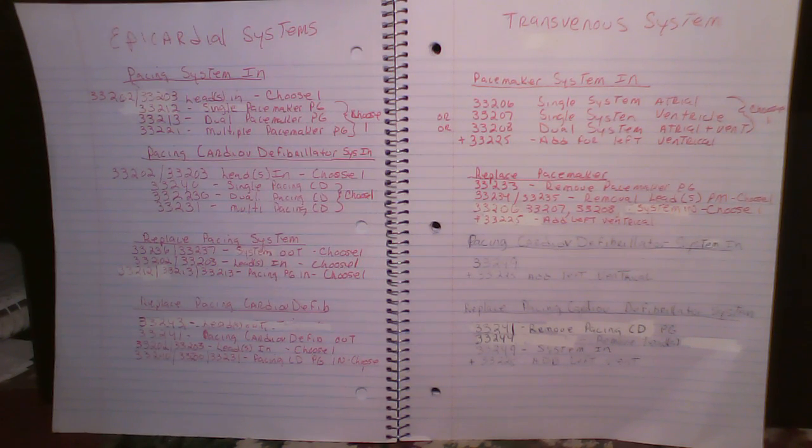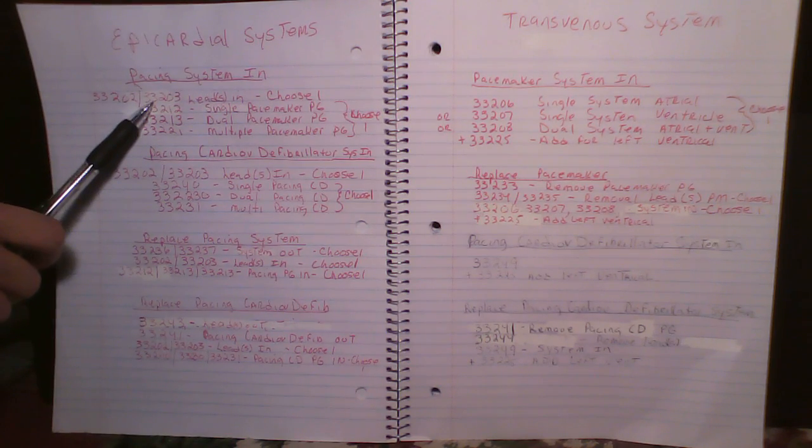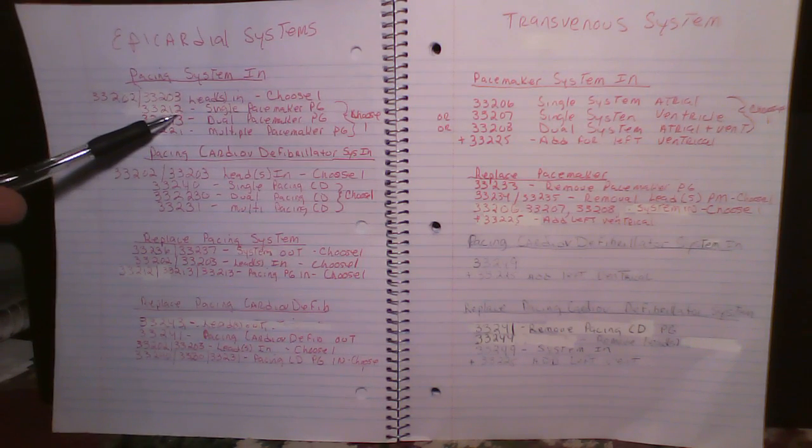Epicardial is a little bit different. So far we've been talking about putting systems in with one code, but with epicardial it's the opposite — it's multiple codes to put a system in and one code to take the system out for a pacemaker. For epicardial pacemaker systems, you choose your leads: 33202 is by thoracotomy and 33203 is if an endoscopic approach is used, so you choose one depending on how those leads are placed.